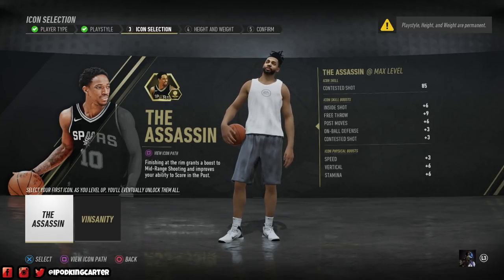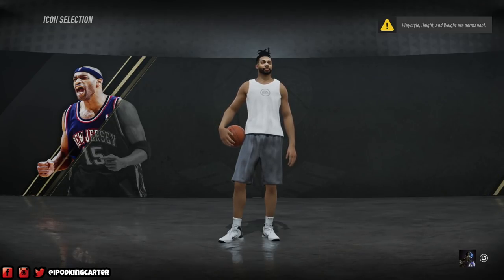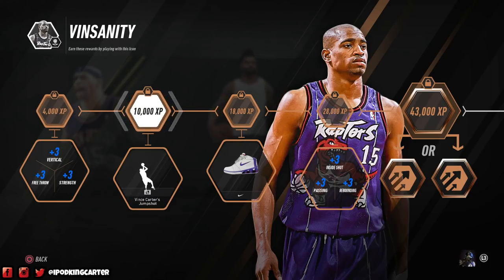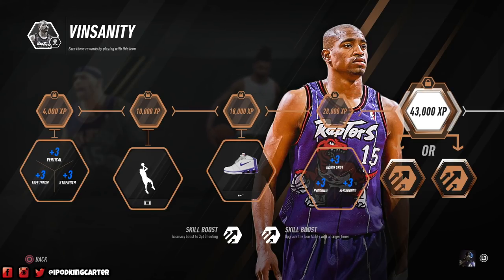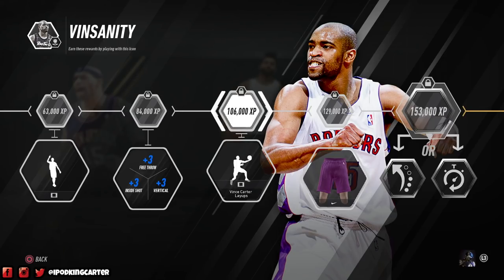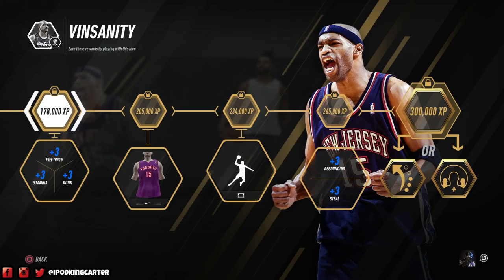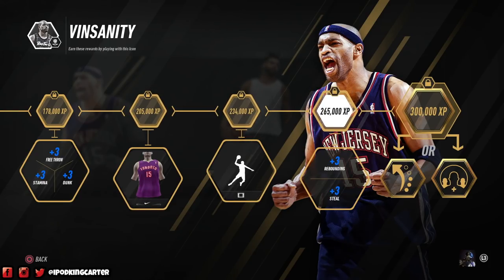The Vince Carter-style build that I'm keeping for this icon core set — the unique abilities and boosts are insane. You have to choose your icon path before you choose your weight and your height. When you create this player, I want you to go through all of the icon paths and look at what's upgraded. If you see vertical and strength got a plus-three boost there, as well as a plus-three in vertical — remember these numbers because they're going to help dictate what your weight and height should be. You also get a plus-three in stamina and a plus-three in steal rebounding.